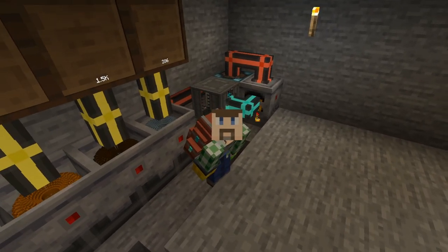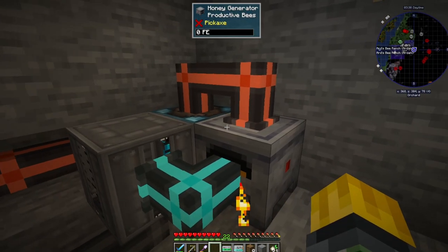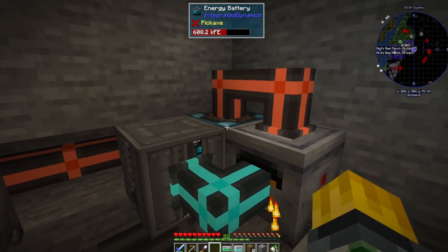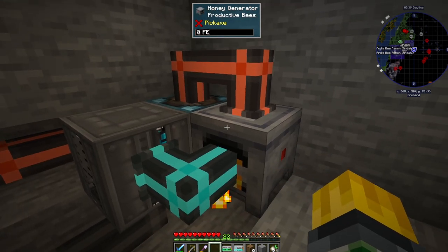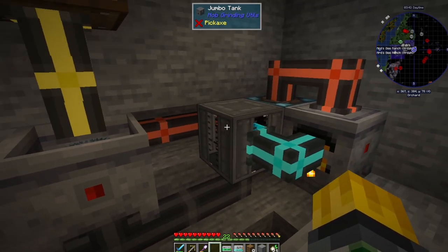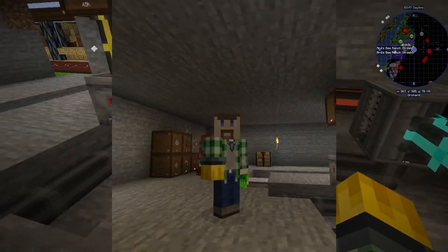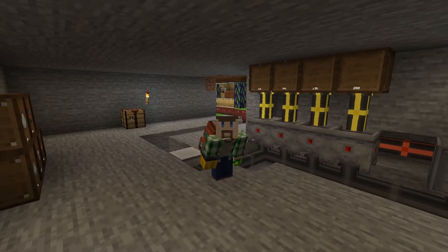Honey is going into the jumbo storage from Mob Grinding Utils, then into the honey generator which pulls the power back out and puts it in this battery. I'm probably going to have a problem with this power setup when the battery fills up — once it's full I don't know if it will continue burning honey, which means this tank will eventually fill up, which means these centrifuges might eventually stop. I'll have to address that at some point. I also need to upgrade all of these drawers but I'm kind of resource-strapped right now.